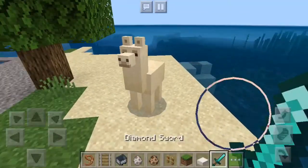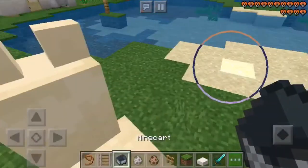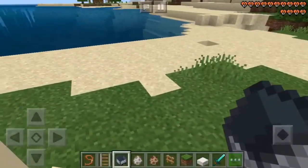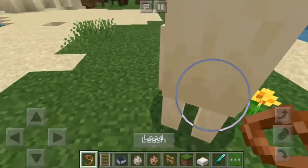You're gonna get on a llama and tame it, which is basically just riding it around until little hearts pop up. It's okay if it throws you off the first time — it does it to me in this video — but you just get back on it until the little hearts pop up.